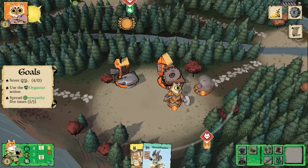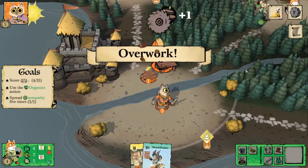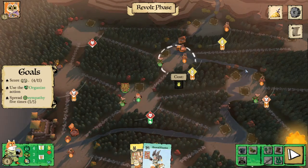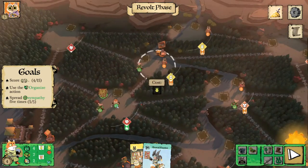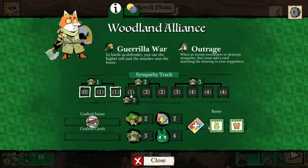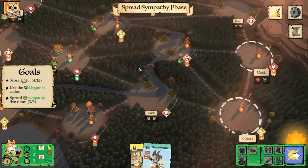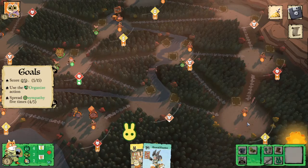The Marquise are going to go ahead and establish two workshops. Now we have the opportunity to revolt, but I don't think revolting is all that useful here. If we were playing to 30 points, revolting is absolutely useful — getting a second base gets you access to three card draws a turn and allows you to organize from multiple places. Here though, I want to save the supporters just for spreading because it's not really worth it, in my opinion, to get another base just for this tutorial since we're only playing to 15.